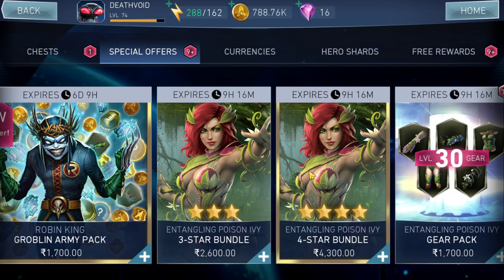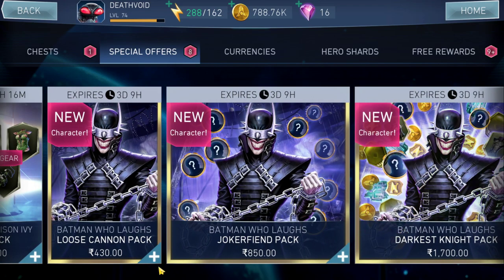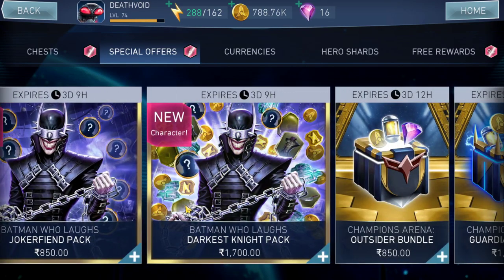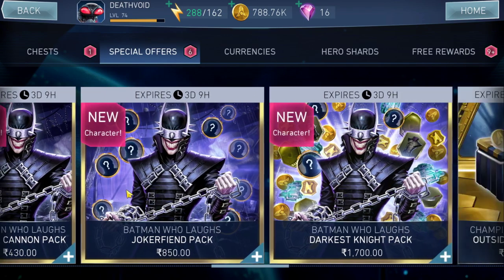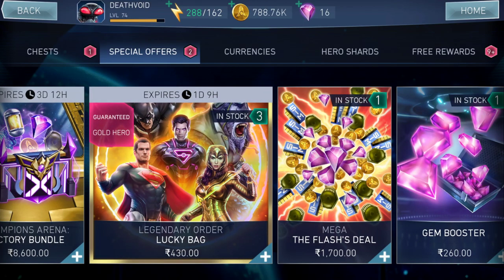The Entangling Poison Ivy three-star bundle — stay away, there are better chests for the character and gears. Same for the Batman Who Laughs pack. The chances are three percent, ten percent, or twenty percent depending on the tier. You'd probably need to open five or six packs at three percent to get even one Batman Who Laughs drop. You might get lucky on the first pull, or you could spend ten thousand rupees and still not get it — that's literal gambling.